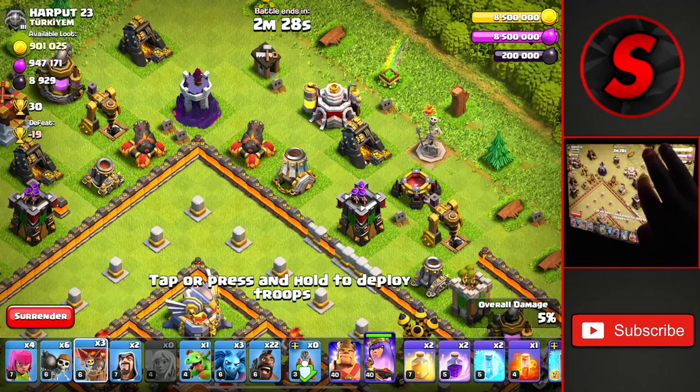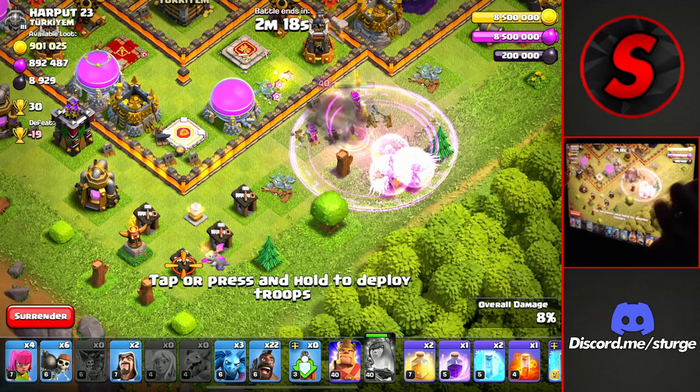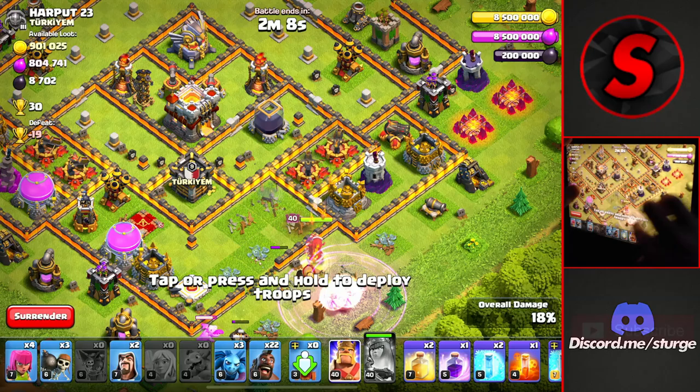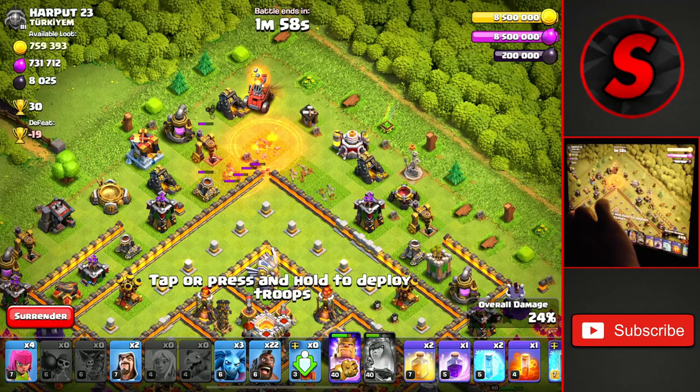We'll drop the flame flinger all the way to the top corner and then drop in 3 balloons to go for that mortar, because it will target the flame flinger and take it down. I did forget to drop a rage spell on the queen so she has to use her ability — that is fine. We're going to drop a couple of wall breakers to head into the base. It looks like there aren't any clan castle troops, which is good.